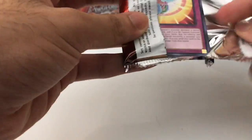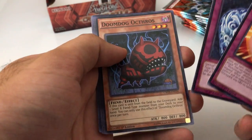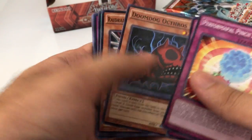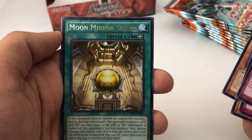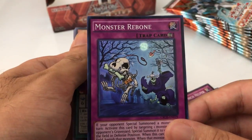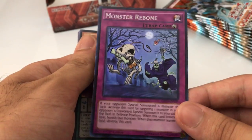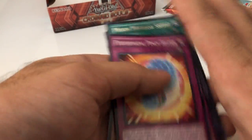Alright let's hope we get something good here, fingers crossed. Pinch Helper, Stingray, Doom Dog, Octoros, Miracle Linus — the rare is Moon Mirror Shield. And we got a super rare: Monster Re-Bone. It's a funny looking card.